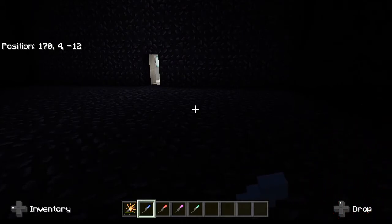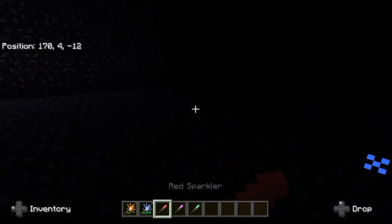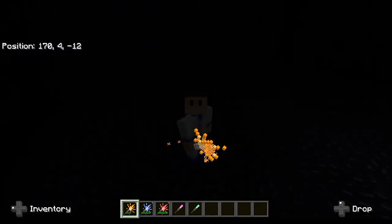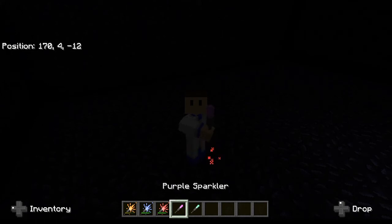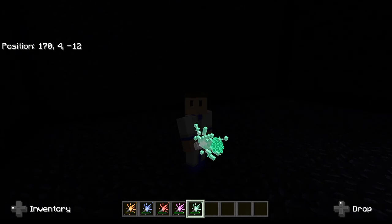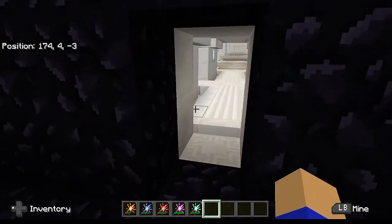I'm going to go ahead and activate all five of these. This is what the blue one looks like. Here's the red one. Depending on which sparkler you have out, it's going to create a specific color of particle effects. Here is the purple one and its particle effect. And last but not least, the green one — this creates green particle effects. That is literally all there is to these sparklers.